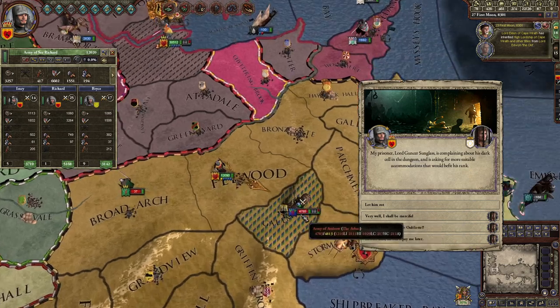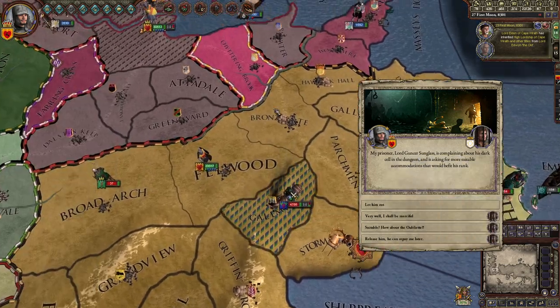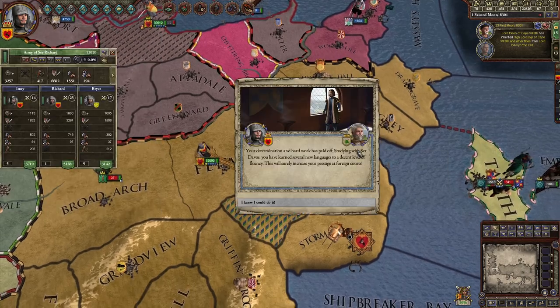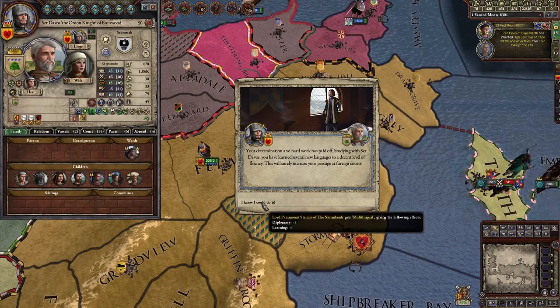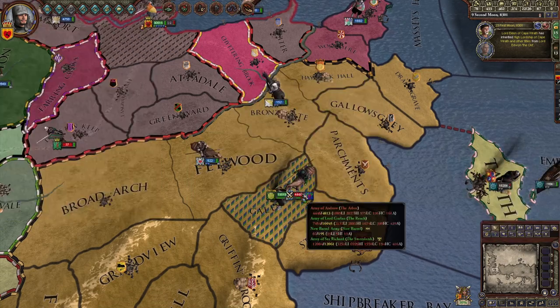There are rebels in my kingdom — I'll kill them all. Oh, someone sieged a castle. What do you want? Just get out of prison — give me a favor later. And I learned how to speak another language, so now I get diplomacy plus one, learning plus one. Easy.